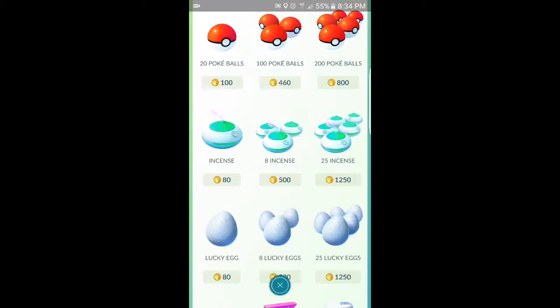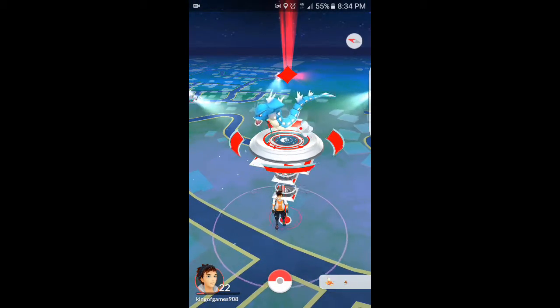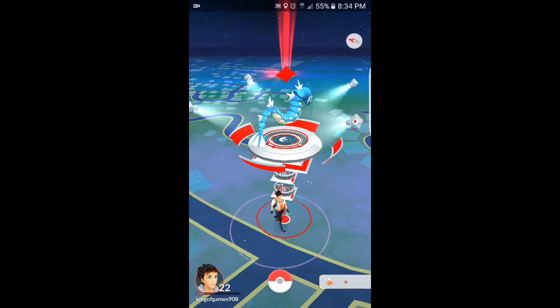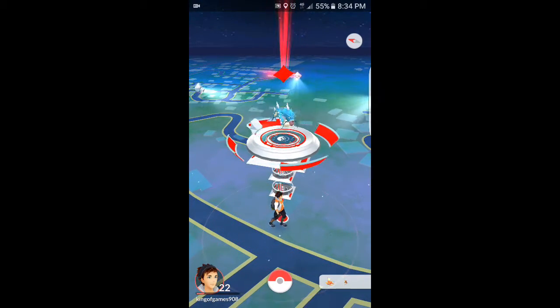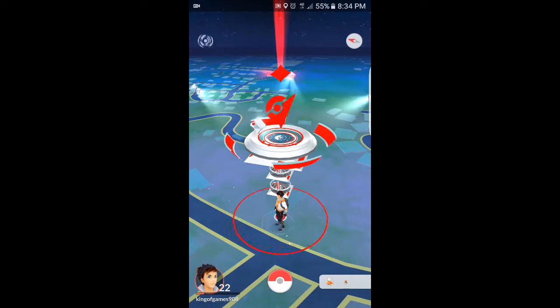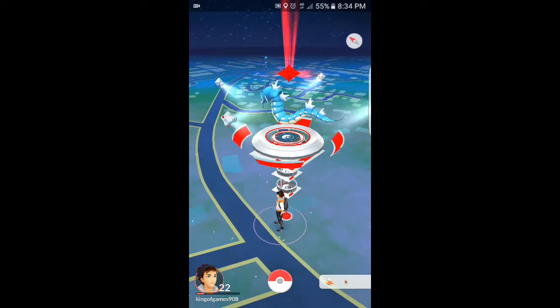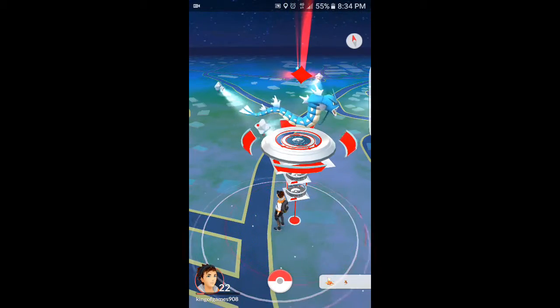you get 500 Stardust and 10 Pokecoins. That can be used in this shop. So if you put 10 Pokemon in a gym, you go to click on your shield and you still have 10 on there. Once you click, you automatically get 100 Pokecoins. Now it's very hard to get 10 Pokemon into a gym because usually within an hour or so, they are defeated.